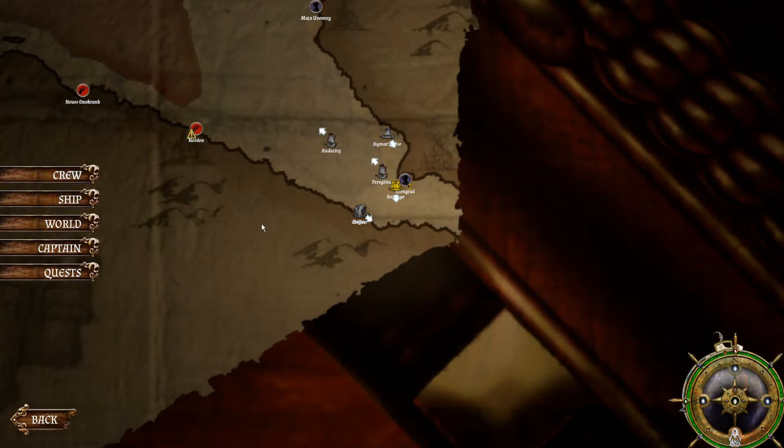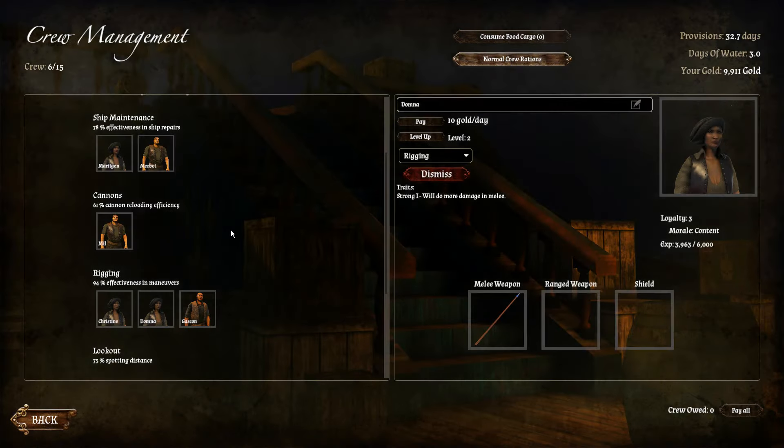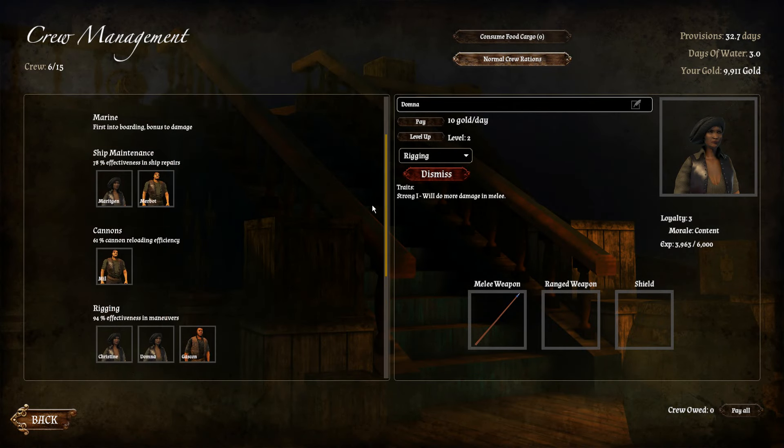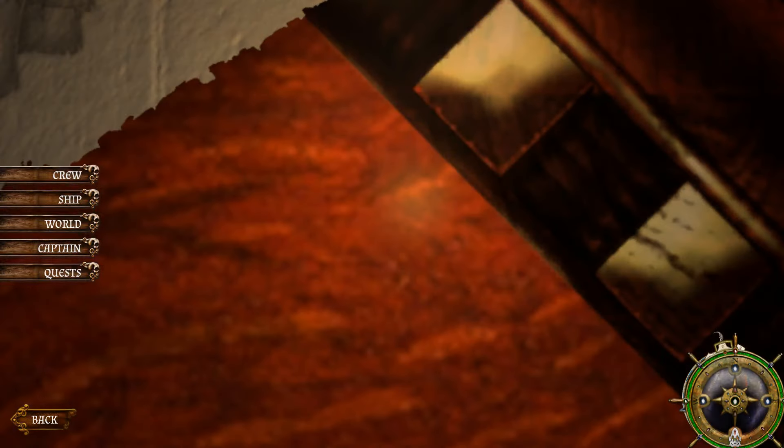Now that all our injured crew members have returned: we have three people on rigging, one on cannons, two on ship maintenance. A lot of these numbers are below 100% base effectiveness - I'd like to fix that if we can.